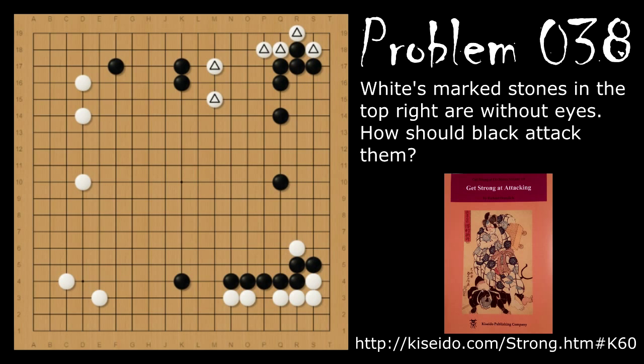Problem number 38: White's group of stones at the top here does not have any eyes yet. How should black attack them? Black should play the knight's move cap here. If white plays the diagonal running to the center, black will follow with another knight's move, and if white keeps running, black is just going to follow — because black is making a gigantic moyo, working with this wall and all the stones in the area.